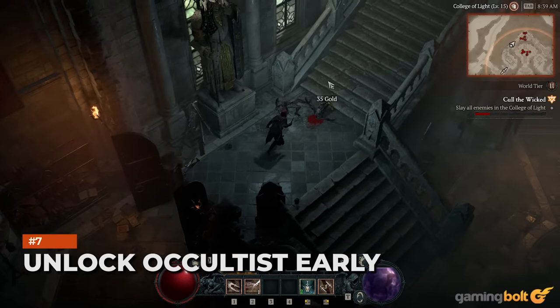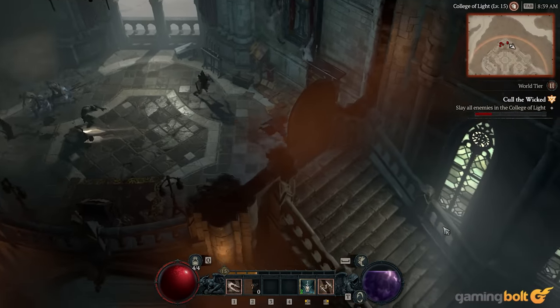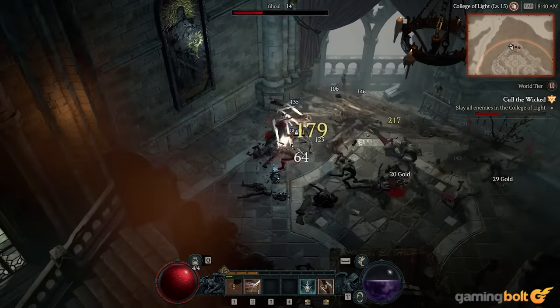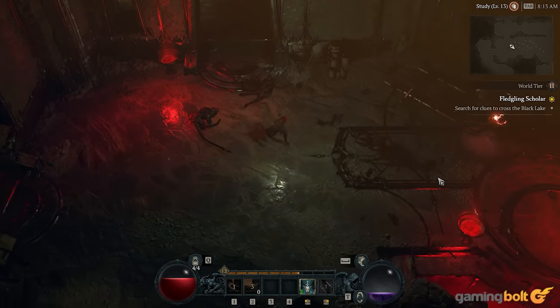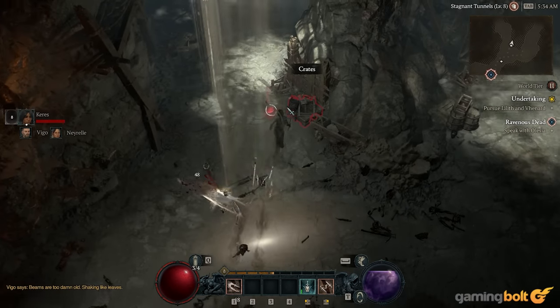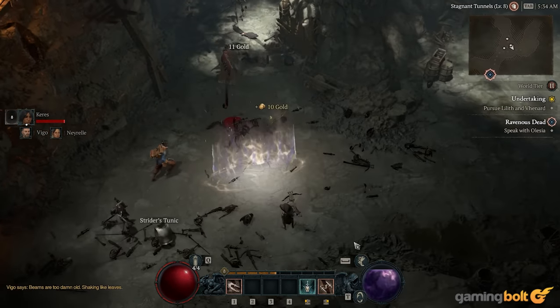Unlock the Occultist early. While the Occultist becomes available at level 25, she also unlocks when you get your first Codex of Power Aspect from a dungeon. It may not seem useful on the first playthrough, but on alternate characters you can gain a significant power boost by imprinting rare items and upgrading them to legendaries — especially useful if you want to switch from your main and try another class.